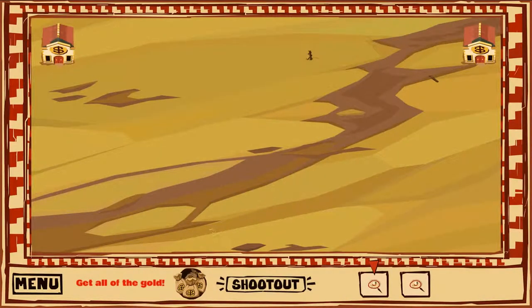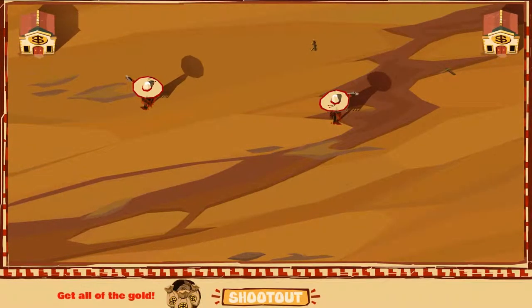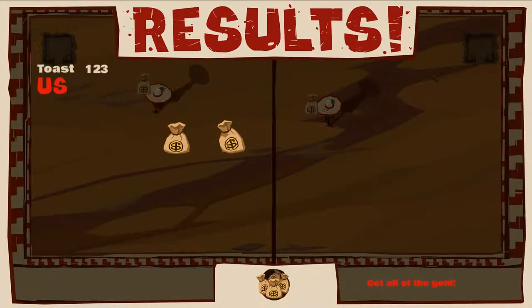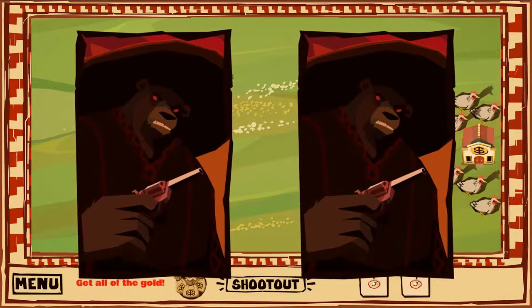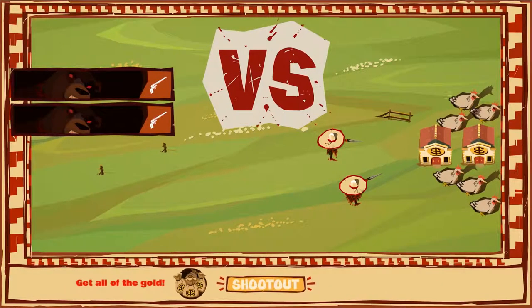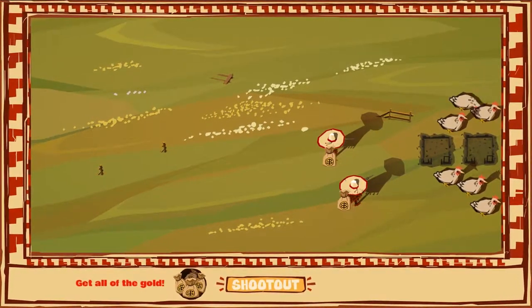We have two banditos this time. We'll place this one here and a bandito here, and we'll hit shootout. Puzzle mode is just one player. It's really just about figuring out where you need to place these guys to have the most success in getting all the gold. You'll notice a new mechanic introduced here: you only get one bullet, and bullets don't shoot through things. So to get all the gold, we need to not shoot the chickens and instead arrange it so that we shoot one building and another building like that. And we get the gold — that's the basis of puzzle mode.